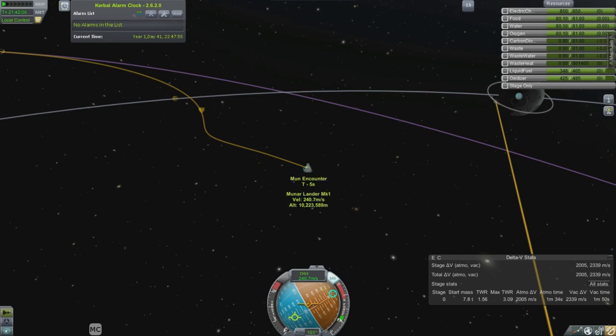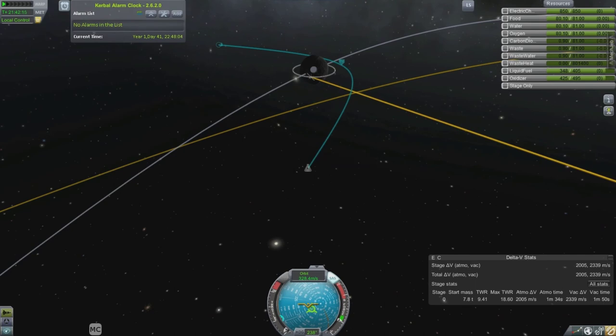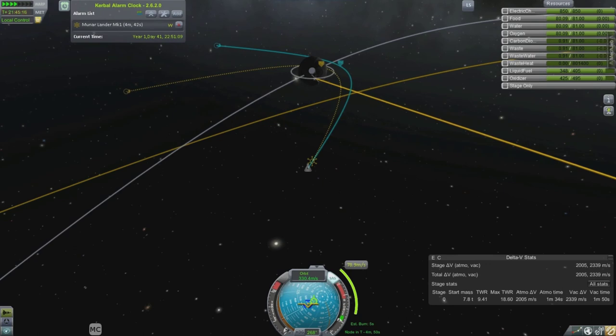When I got down to the periapsis, I did a burn to get into a low orbit. The periapsis on the low orbit was close to 10 or 13 kilometers — maybe 10 kilometers. I just want to get nice and close so I didn't have to burn a lot of fuel trying to deorbit and have no fuel to land. I'm sitting on my maneuver node now and we'll be burning shortly at periapsis to get into orbit. One thing to keep in mind is how much fuel you're going to be expending on these maneuvers.